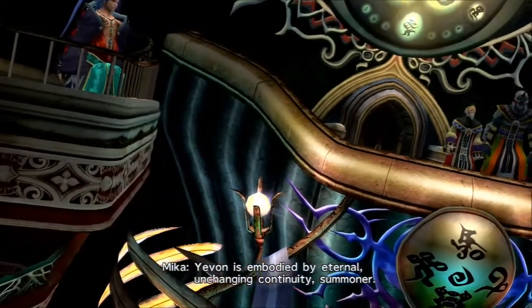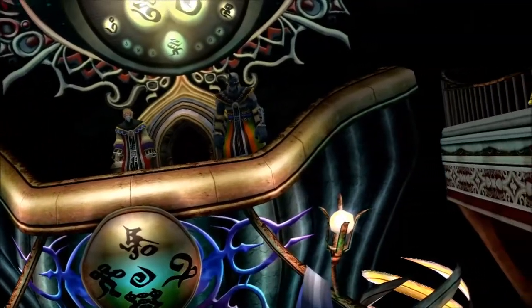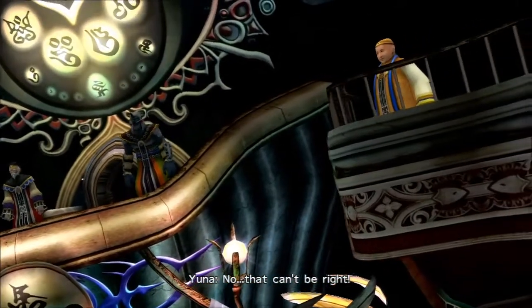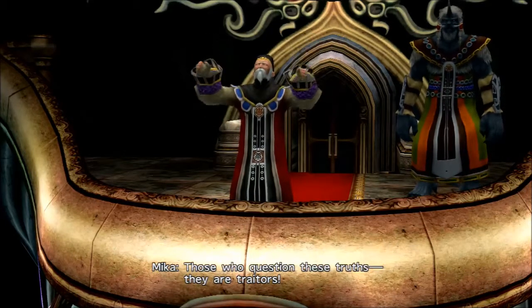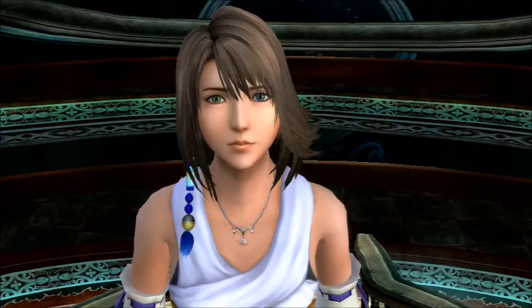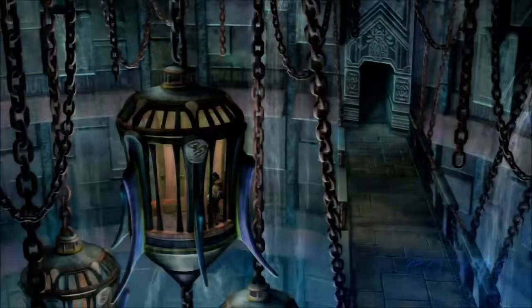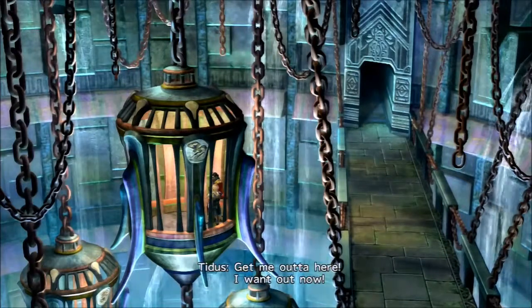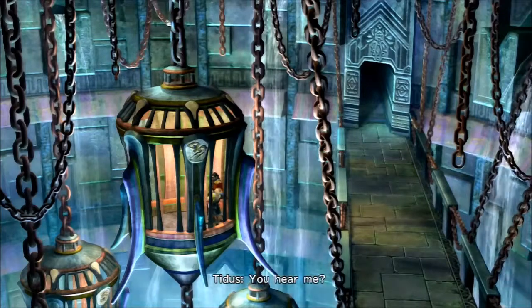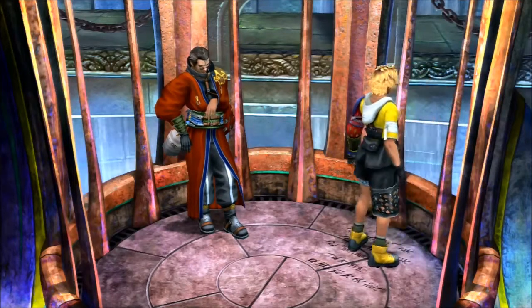Yevon is embodied by eternal, unchanging continuity. An unchanging death as well. That can't be right, it's not right, it's fucking crooked. Those who question these truths, they are traitors. Oh great. Lord Mika! Are you serious? So basically, Sin can never be defeated, and if you don't agree with that, then you are traitors. Yevon logic. Get me out of here! I want out now! We've been trying all game to beat Sin, going with all the temples, and they're just crooked! This is not a religion, this is a cult.